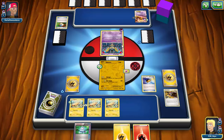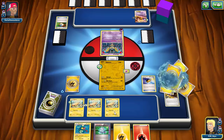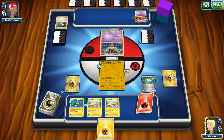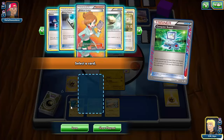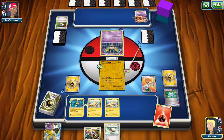I'll Junk Arm for a Level Ball to get an Eelectrik, play it down, then Computer Search for a Juniper. I hate discarding resources like my Super Rod and a Fire energy, but at this point you've just got to go with it. I grab Juniper and draw seven fresh cards.